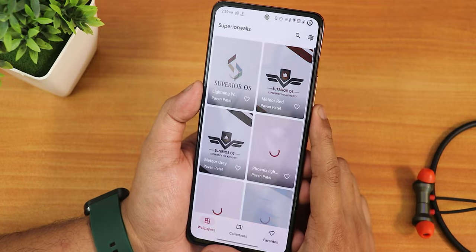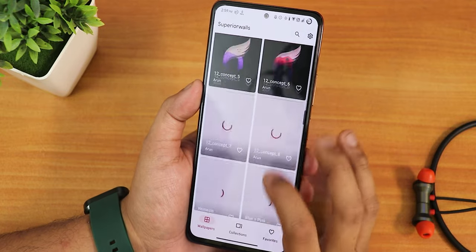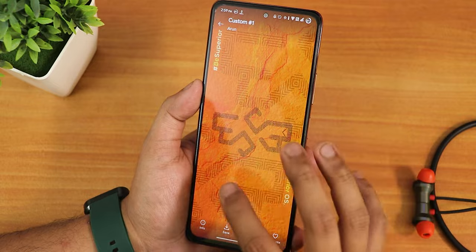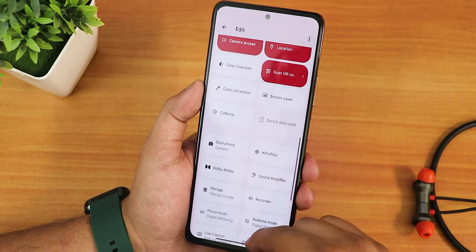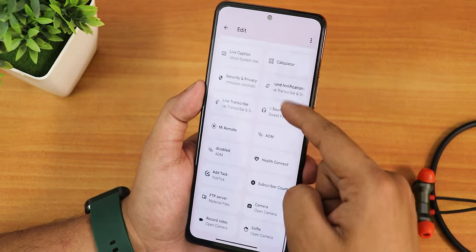I have the Superior OS wallpaper set. Let me show you the wallpaper app, which is present by default — you get a plethora of options and they look really cool. The Superior OS wallpapers look beautiful. You can choose from multiple wallpapers. Now talking about the quick settings panel, it doesn't have many options, but let me show you what toggles I have added.